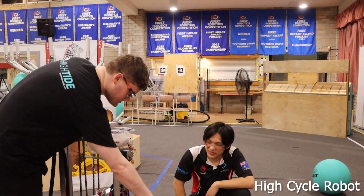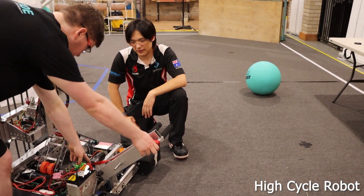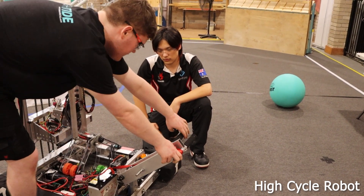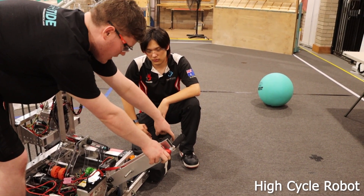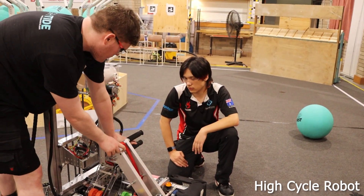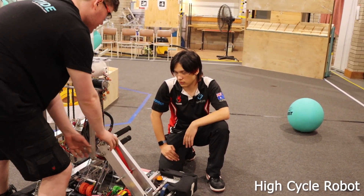The deep cage mechanism is designed to pivot out. As the winch unwinds, the surgical tubing will spring it out. One of the bars on the cage is then caught between these two poles, and as we winch back up, the cage is brought to horizontal.